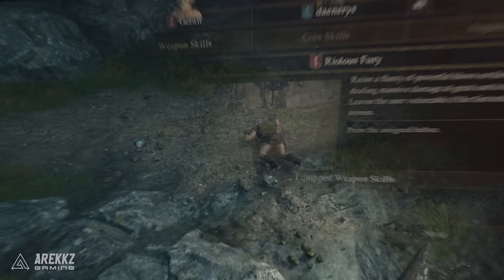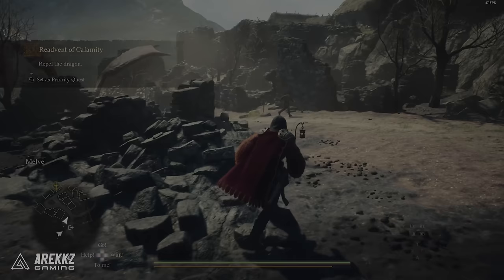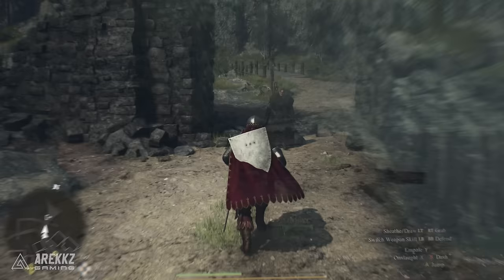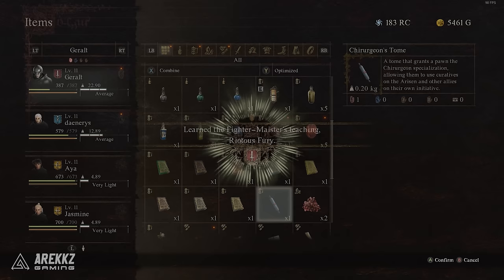To get this you need to progress through the main story missions at the beginning of the game, through the Border Watch checkpoint, through Melv and onto the main city of Vermund which is Vernsworth. Here you talk to Captain Brandt at the tavern at night and complete one of his missions. After doing this you then travel back to Melv in the Oxcart and there'll be a dragon attacking it. Repel or cheese the dragon with the ballista in the tower and then soon afterwards talk to Lenart and complete any side quests he has, and he will give you the Meister's teaching skill scroll.